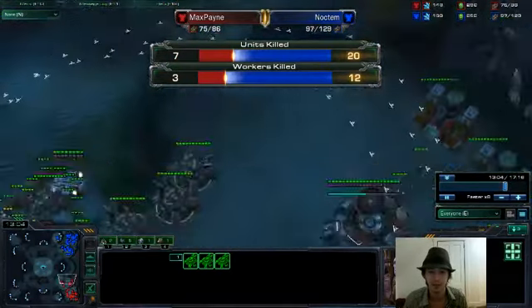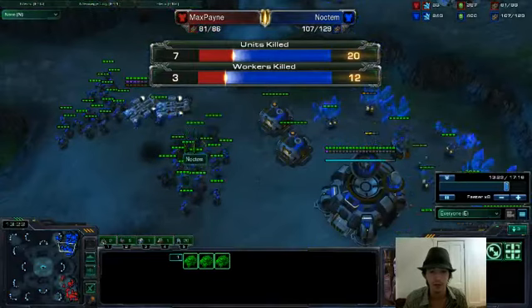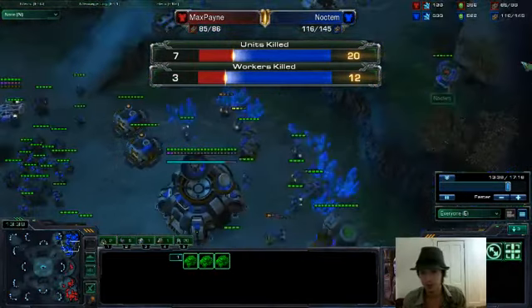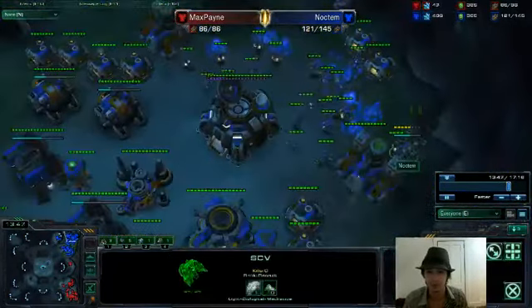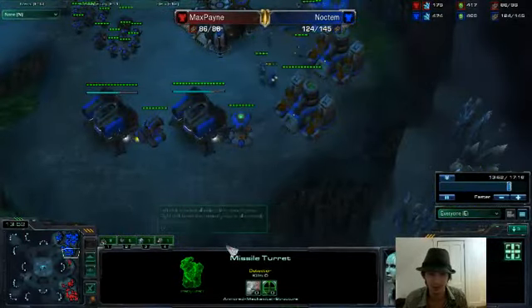It looks like a run-by with the hellions. He kills about 12 workers — not bad. That takes us down a bit. You can see this is where I go into defense mode. I'm going to start putting turrets up everywhere to prevent any drops, gradually putting one back here — there are two, I believe.